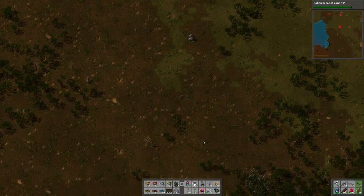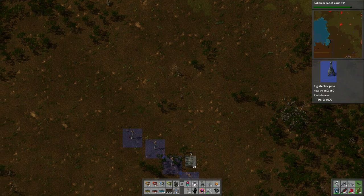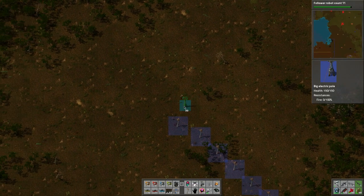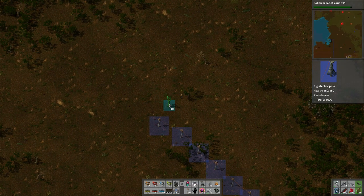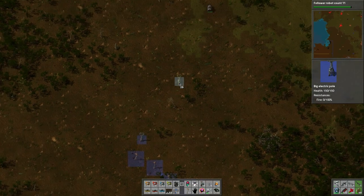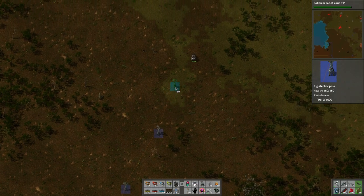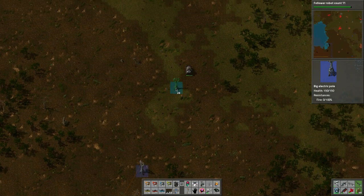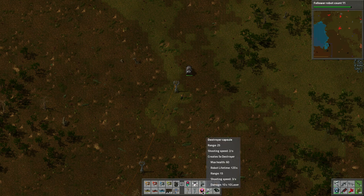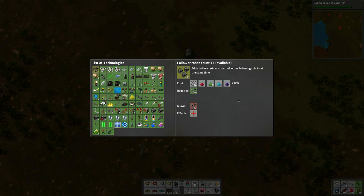Hello everybody, welcome back to another wonderful day of Factorio adventure. What's happening today? We need to take out these aliens up here, so I brought up some power to create my new strategy. I have some destroyer capsules so we can have some drones doing the hard work, and robot count research is ongoing.